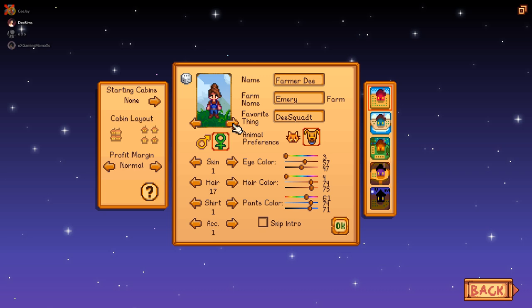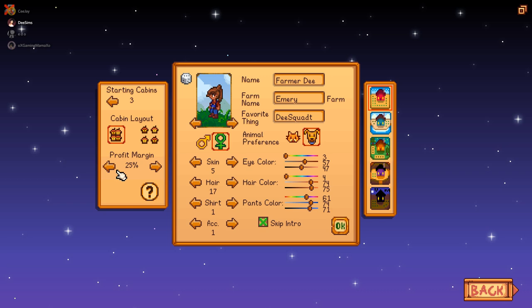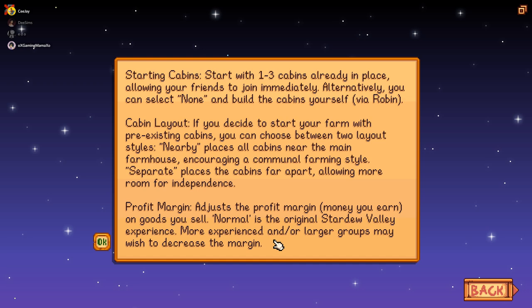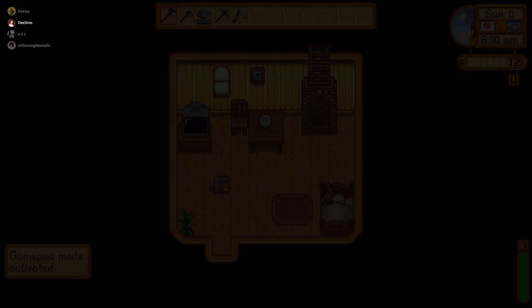We're going to change the skin and get everything together, and then we can do our outfits and stuff in game. We're going to skip the intro, and I think we're going to do the 50% margin. It says adjust the profit margin — money you earn on goods you sell. Normal is the original Stardew Valley experience. More experience and/or larger groups may wish to decrease the margin. So we're going to go down to 50%. We'll do the standard farm because we need the most space. Everyone agree on that? Yes. Definitely standard farm.